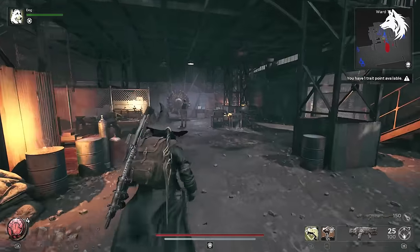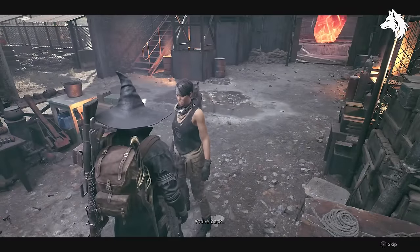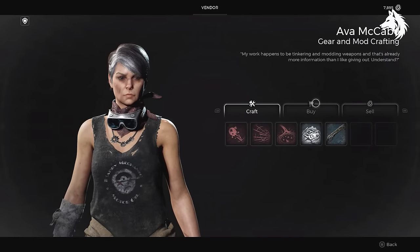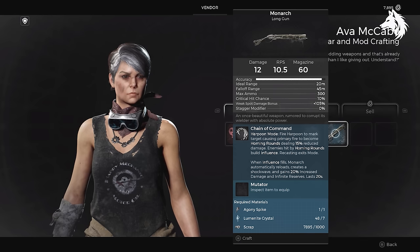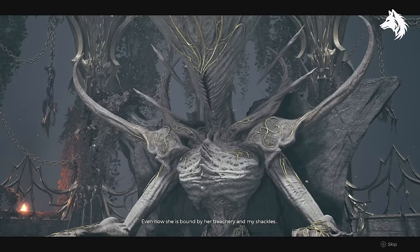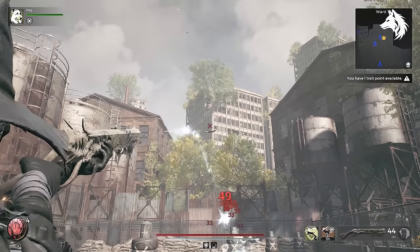Hello everyone, Lunar here back with another Remnant 2 DLC video. In this one I'm going over the ending to the DLC and talking about the different choices you have, all the rewards you can get for them, as well as showing the ending. Here are all the different outcomes that you can get. First, you can kill the One True King and he drops the Agony Spike, used to craft the weapon called Monarch, one of the best weapons in game.